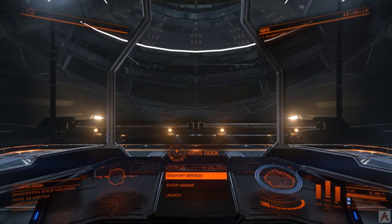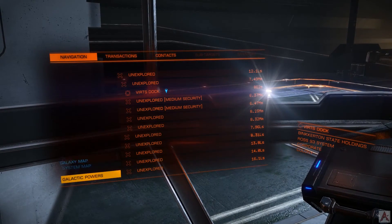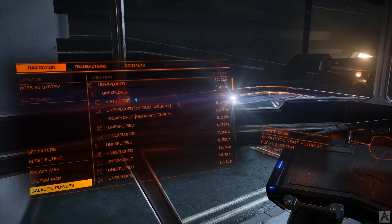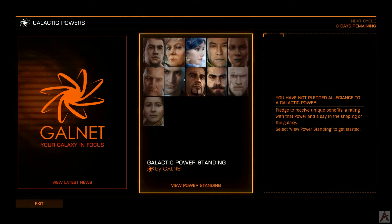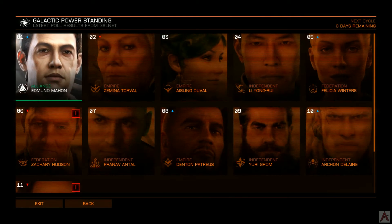So if you sit in your cockpit to bring up the UI for it, go to your left panel, bottom left-hand corner — galactic powers — and select it. This brings up a three-frame window. Because we're not pledged to anybody, the third frame on the right there is blank.